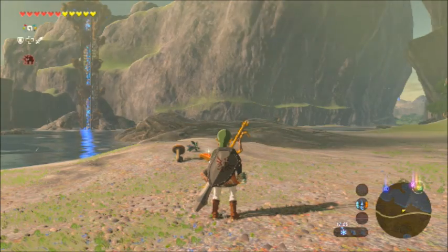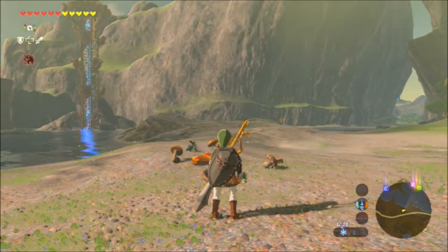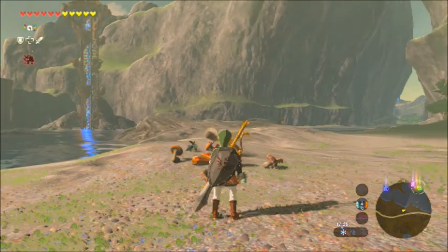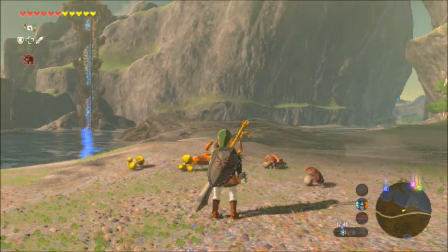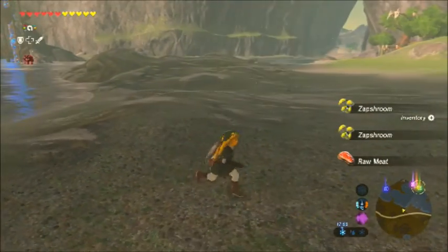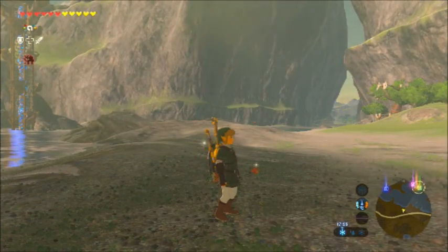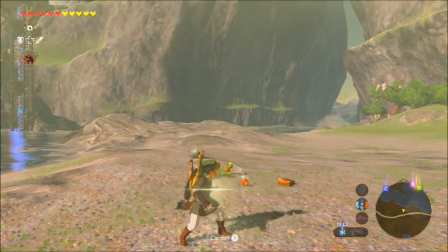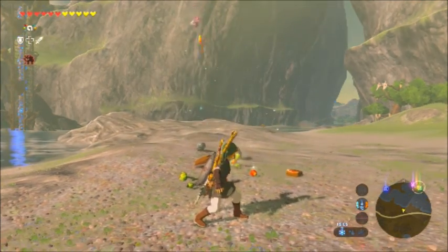A couple of amiibo cards now: Shadow Mewtwo that came with Pokkén Tournament, Bella from Animal Crossing — again these are cards now — Rosie from Animal Crossing, Timmy from Animal Crossing, that's Fauna, Stitches, and finally Goldie — again those three are from Animal Crossing.